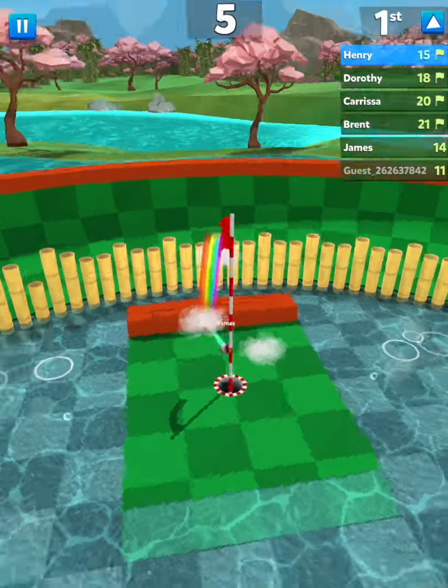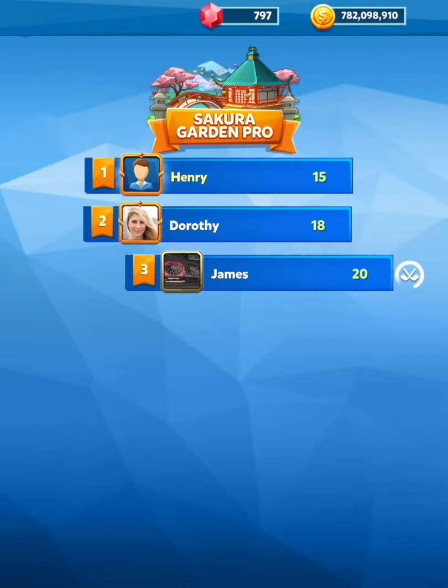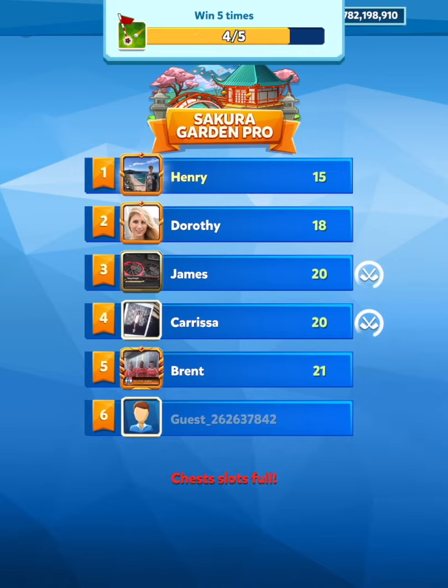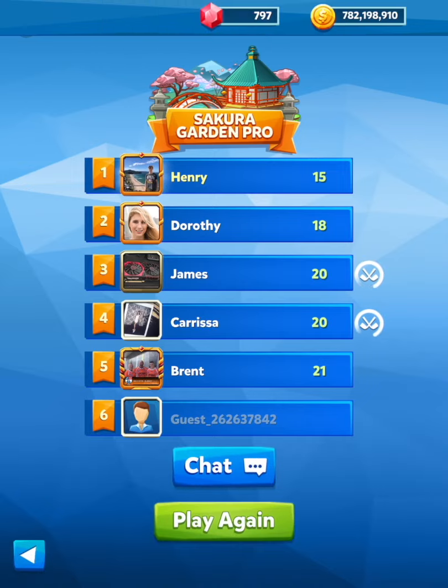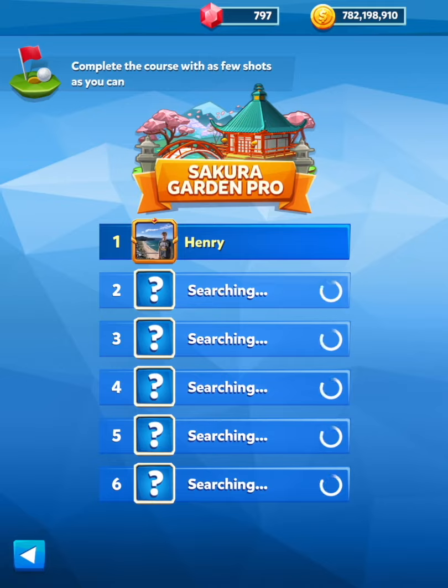Also, this water here — you want to try and avoid landing in that. If you get in that water, you can't get very far out with one-power. It's basically the same as sand, so you want to try and avoid that, stay on the green.